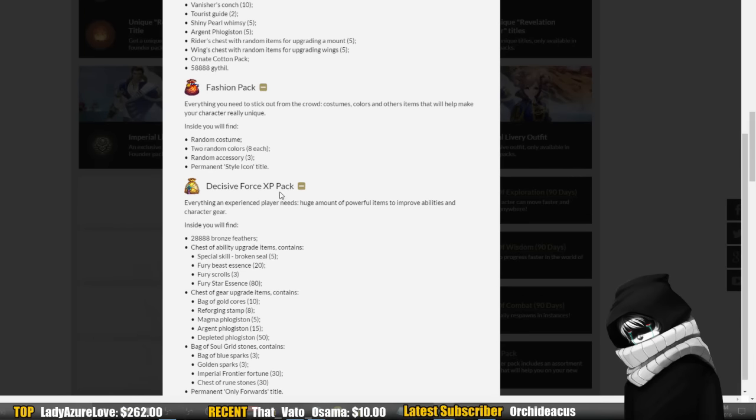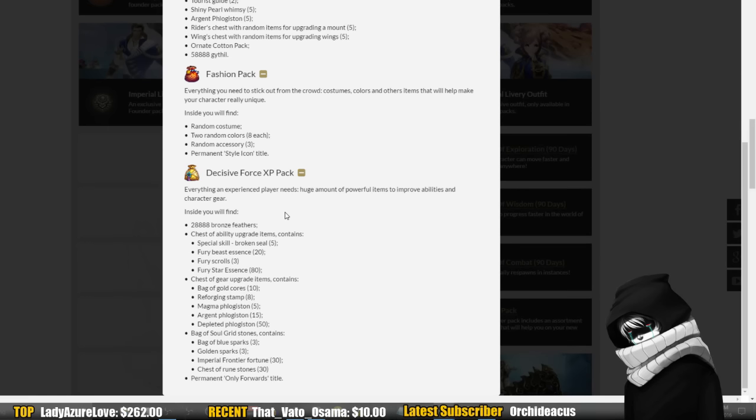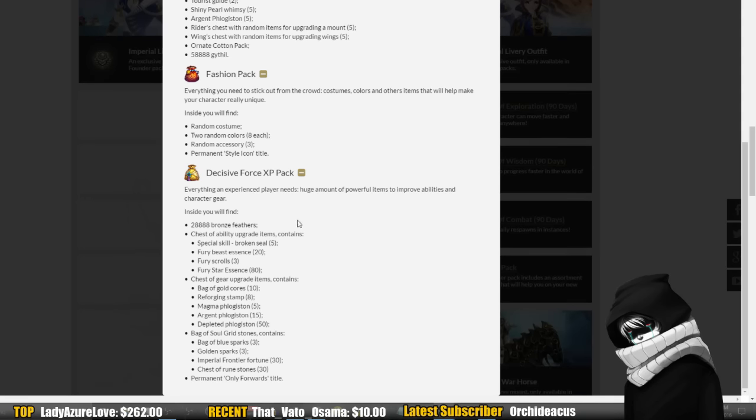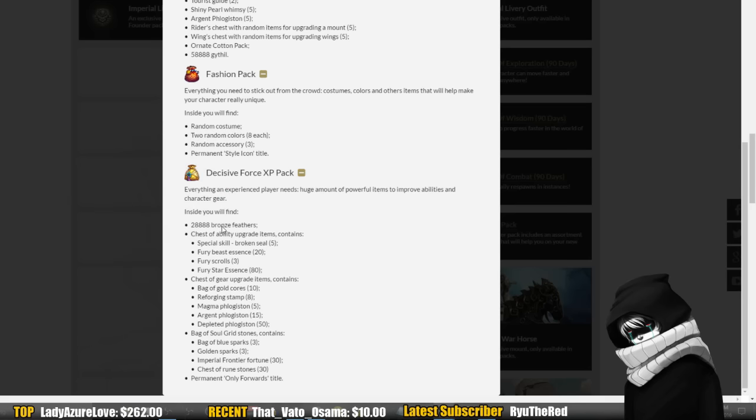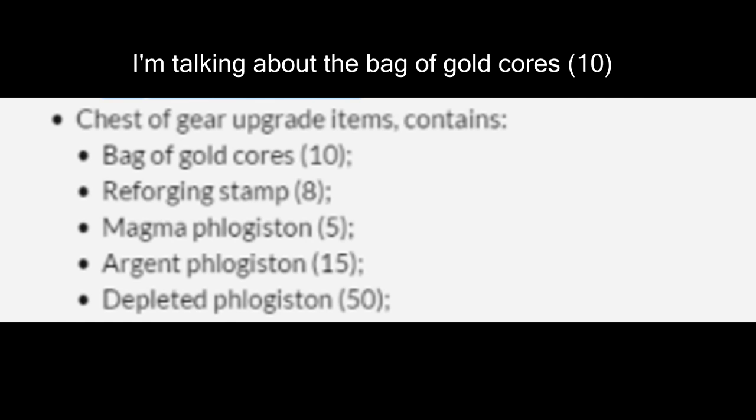The Decisive Force XP pack is now part of the $90 pack, and this is where things get crazy. You get 28,888 bronze feathers — the currency that sits below your cloud coupons on the Chinese client. You can buy some interesting items with these, like bag expansion slots. I don't know everything you can purchase, but bag expansion slots are one example.